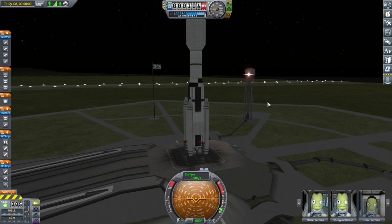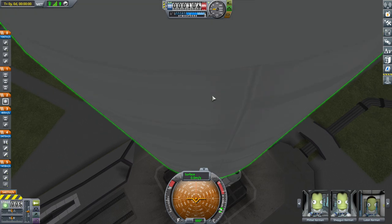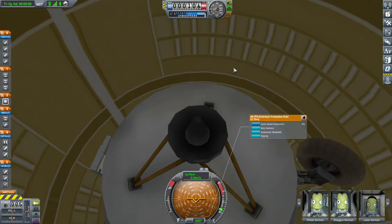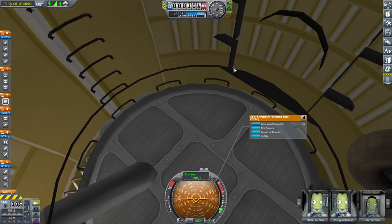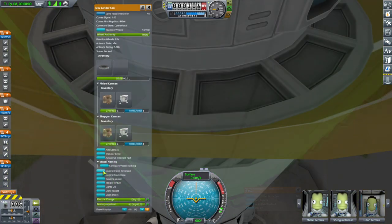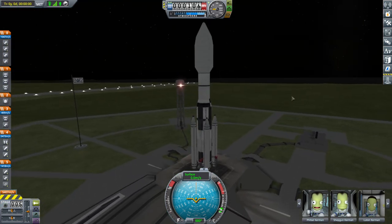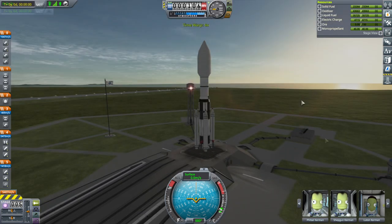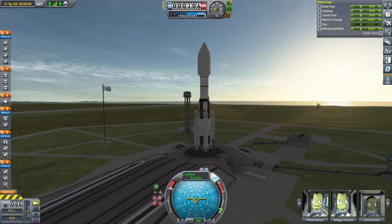As expected, it's upside down because the cabin is at the bottom. Let's reverse the direction on the cabin. Okay, we are reversed. Hopefully that does not cause any unforeseen problems. We can time-warp to morning. SAS on, throttle up, and launch.